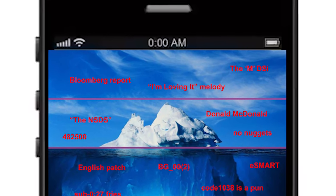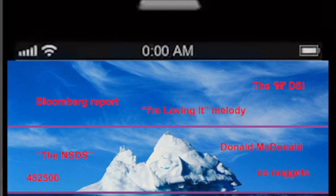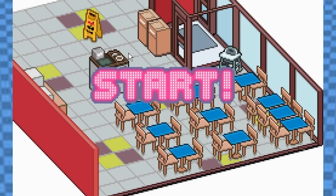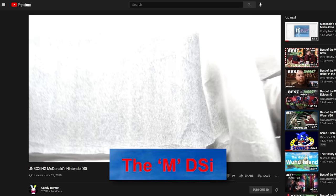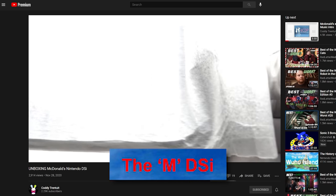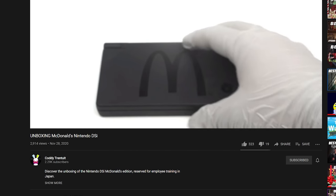Alright, so first of all, if you're here, I imagine you know these top few ones already, so let's just breeze through them super quick. The M DSI refers to the rare black-on-matte-black DSI branded with the McDonald's M that McDonald's Japan sent to its stores. Simple enough.